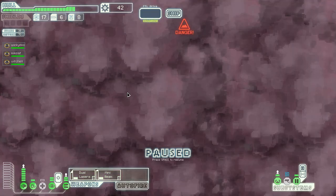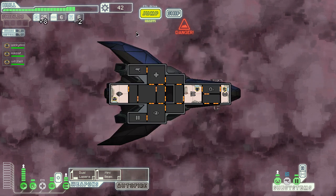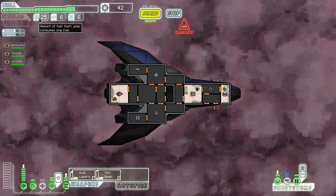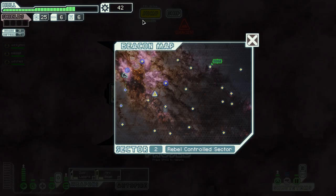Let's hop into the nebula where they will not be able to chase us as effectively. This guy wants to trade fuel for minus two - that's a good deal, I will take that. That's why I didn't get any fuel at the last trader.